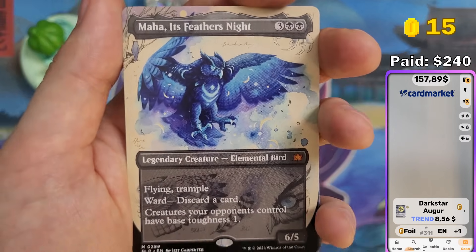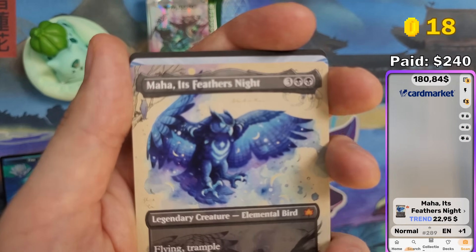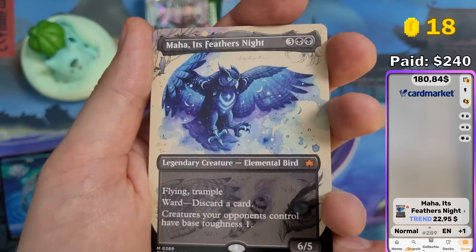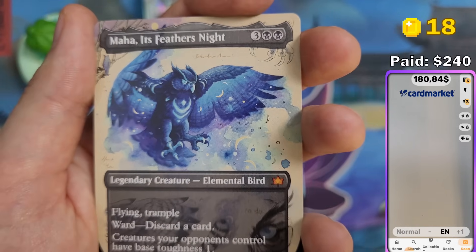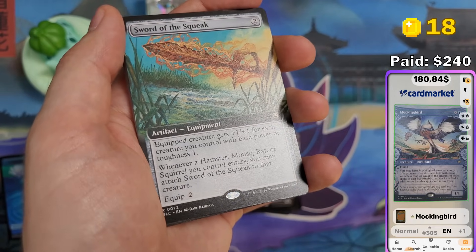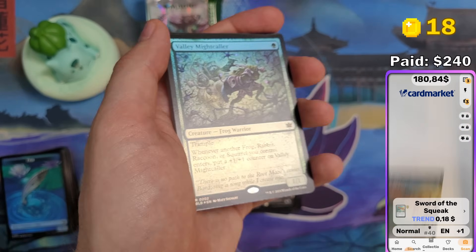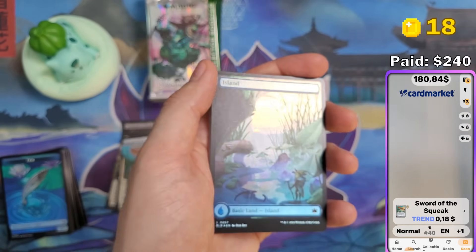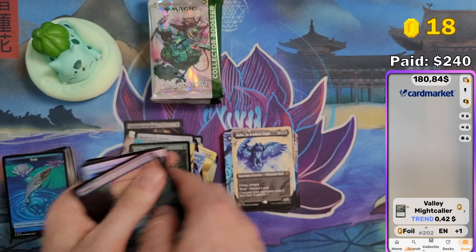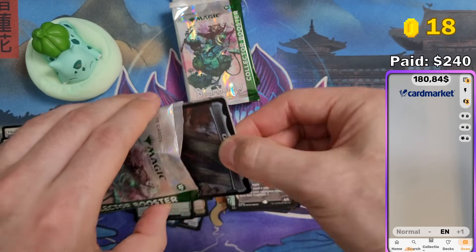If you consider buying Magic, Pokémon, or Yu-Gi-Oh!, consider buying it on Games Island — it's really the cheapest I know. We got $23 for Maha, Its Feathers Night in this beautiful Field Notes treatment. The artwork is really cool on this one. Mockingbird in Woodland Showcase — no price yet, that's weird. Sword of the Squeak at $0.18. And Valley Might Caller in foil — worth nothing. We're halfway through and we had $180 — that looks pretty nice. Let's see if we can get $240.